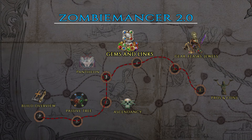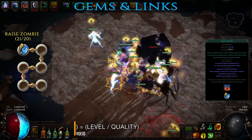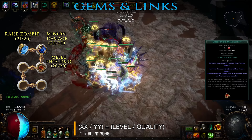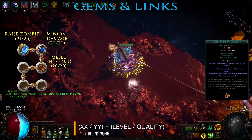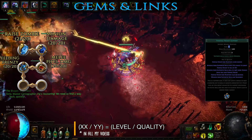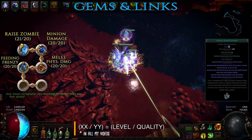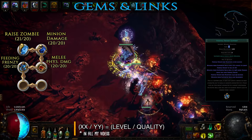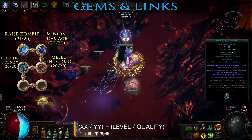Having covered the Pantheon choices we can now focus on gems and links. I'll start with the main skill — Raise Zombies and its support gems. First in line is Minion Damage support, adding a huge amount of damage without any downside. The second support is Melee Physical Damage, yet another clear-cut DPS boost — by default zombies deal only physical damage so this gem will have excellent effectiveness. Third in line is Feeding Frenzy, an interesting addition to a summoner's arsenal. Its first benefit is that it makes linked minions act aggressively — instead of just hanging around you, they will actively seek and attack enemies from greater distance, solving one of the main issues summoner builds had in the past.